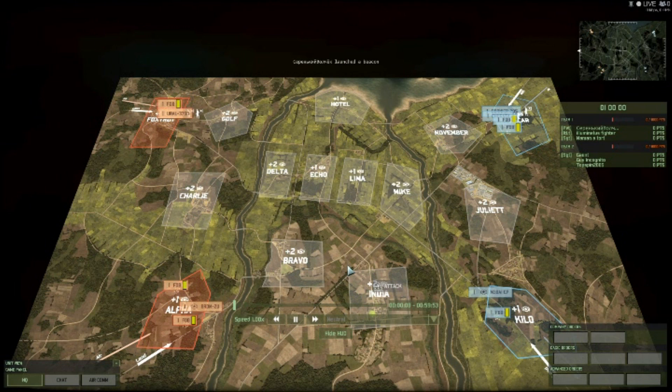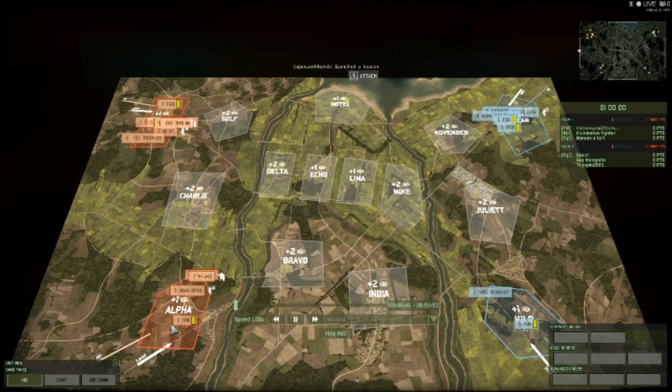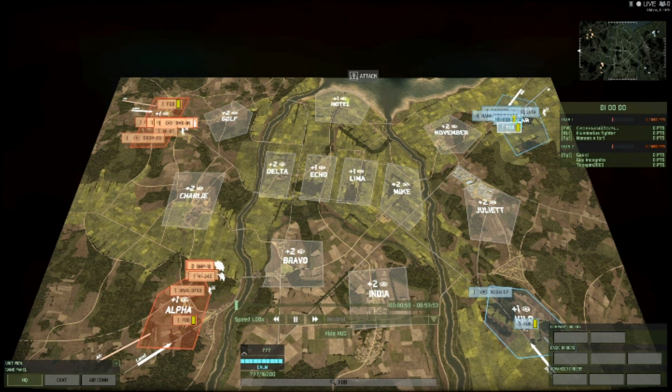Hi guys, TrobeMaker here. This is Wargame Red Dragon DLC 3. I'm not gonna lie — I scooped up this match and I'm not sure if it'll be a good one. Most players here are high average, some just average. On the blue side we have Czech name, Illuminata Spider, and Memonatort, mostly NATO. On the red side we have the DAY clan with Gaunt, Guy Incognito, and Topspin2005. Some ranks are decently high so we should see a pretty even match.